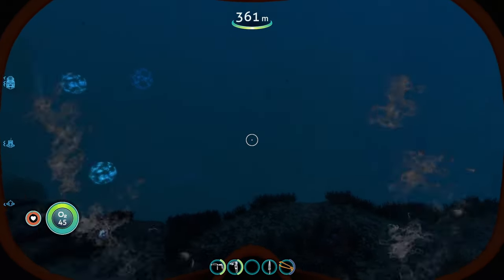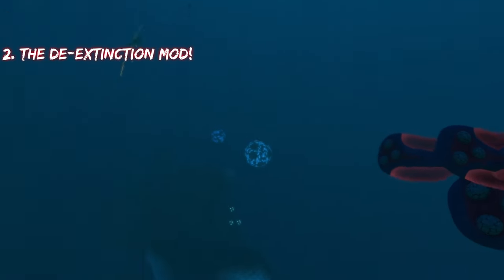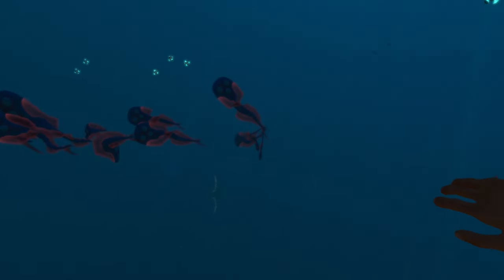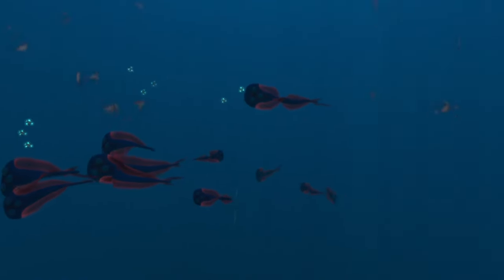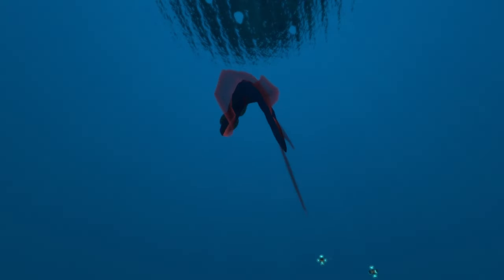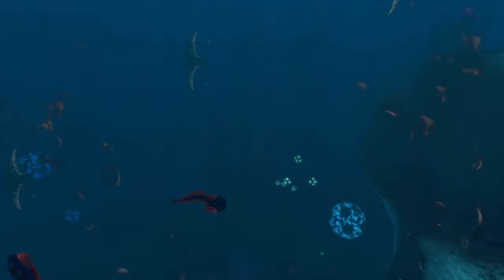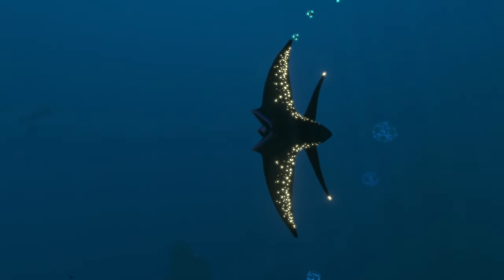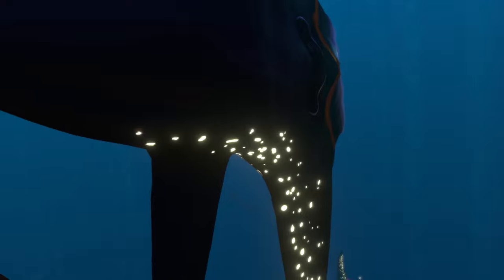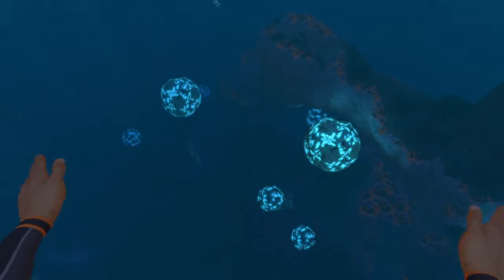At number two is the de-extinction mod. While the remnants of life mod adds new structures, the de-extinction mod adds a ton of new creatures to encounter in Subnautica. What we're looking at now are the grand gliders, found in several biomes. There are also stellar thalassians, which swim around slowly like reef backs, make freaky noises, and look super cool — with one variant in surface biomes and one in the lost river.